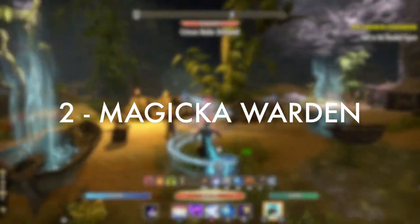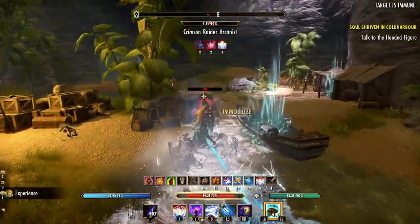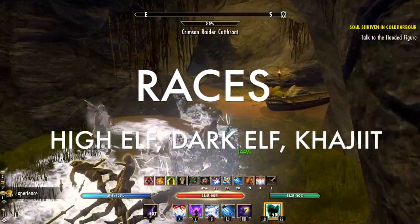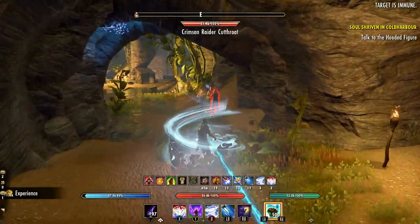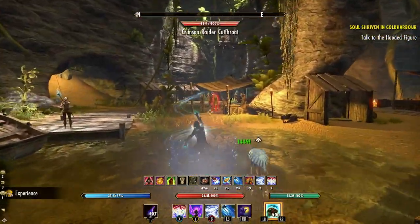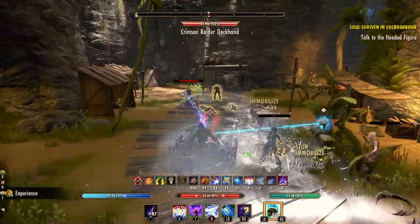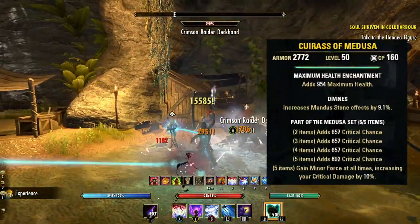Build number two on our list is one of my all-time favorites — the Ice Storm Magicka Warden build. This build uses frost damage spells from the Warden's class skill lines as well as a Frost Staff for powerful Destruction Staff abilities, making for an extremely efficient experience farming build. The recommended races are the usual High Elf, Dark Elf, or maybe Khajiit, but the build is so strong that race won't make a huge difference. For the Mundus Stone, you can go with either the Thief or the Shadow to help increase overall critical damage. For consumables, a basic blue food with max magicka and max health works well, and basic magicka potions are more than enough sustain — though you probably won't even need them, as the sustain on this build is ridiculous. For sets, focus on critical damage — Mother's Sorrow or Medusa for high critical chance ratings.